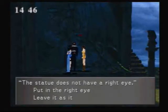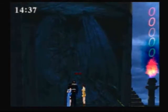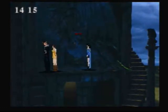Put both eyes in the statue and it'll give us a chance to enter our code: 02335. And this is pretty high-tech stuff here — projecting numbers onto smoke. They must have some sort of laser show projection technology. Code accepted and it opens the door. Now we have 14 minutes to beat this thing.